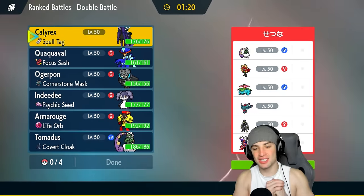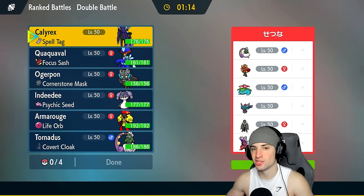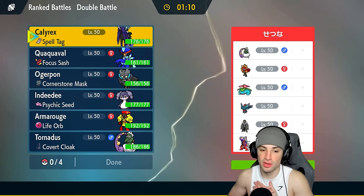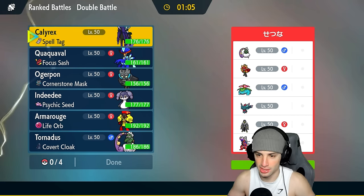In match number one we're going up against a sun squad. They got Chlorophyll Venusaur, they also have Koraidon to set the sun. Furthermore, their Tornadus is definitely rocking Sunny Day for weather control. Our only way of weather control is our own Tornadus, so do I want to lead it? How do I want to play this one?